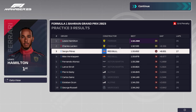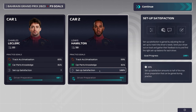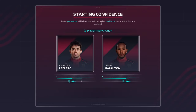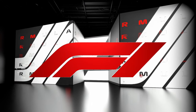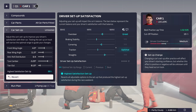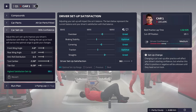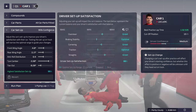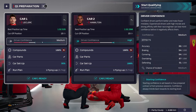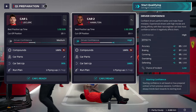We're done with FP3 — Lewis Hamilton topped it, Leclerc in P2. We got Hamilton's setup satisfaction to 100, but Leclerc's was only as high as 95 and we didn't finish in time to raise it. His starting confidence is only 60, Lewis is at 94. I think we'll revert Leclerc's setup back to 95 and maybe a couple runs in Q1 will help his driver confidence.